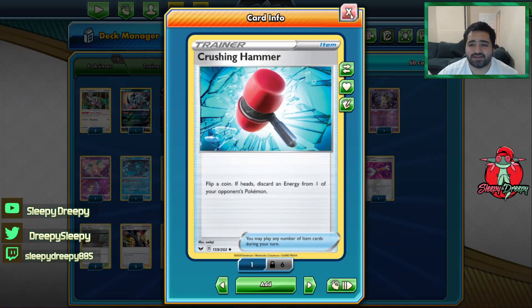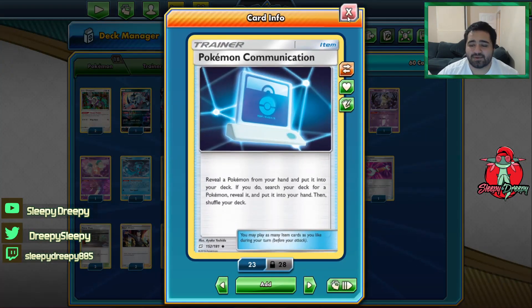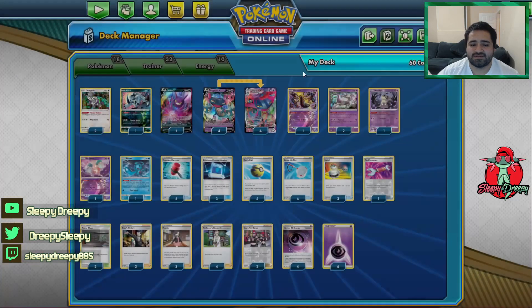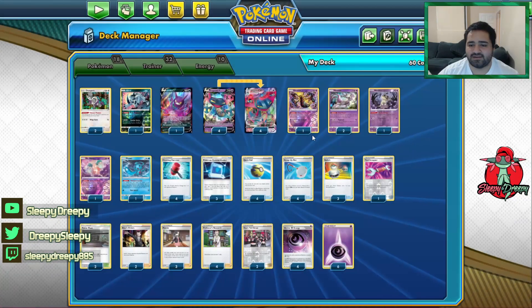On to the trainers: we play four Crushing Hammers, again for that energy denial. Three Pokémon Communication, allowing us to search for any Pokémon that we need — we play 18 Pokémon so this is a good number. Then we play four Quick Ball to search out our basics, and four Scoop Up Net to scoop up anything we may need to get off the bench.